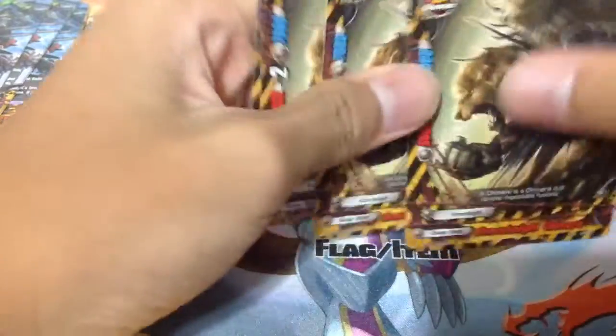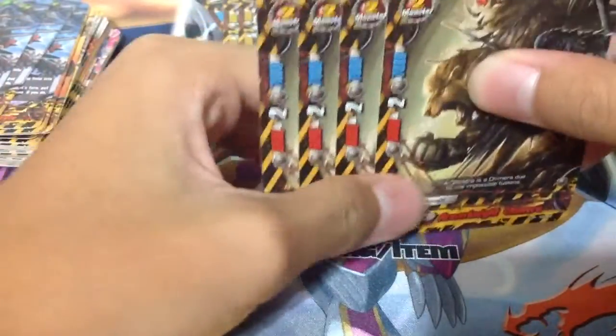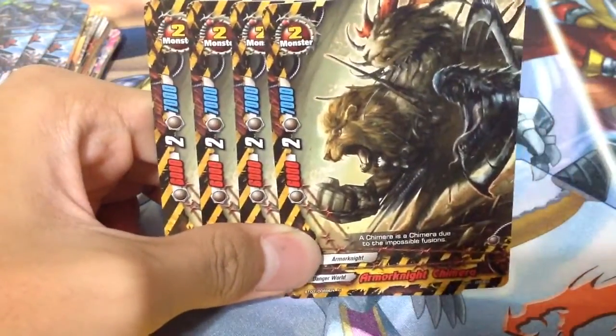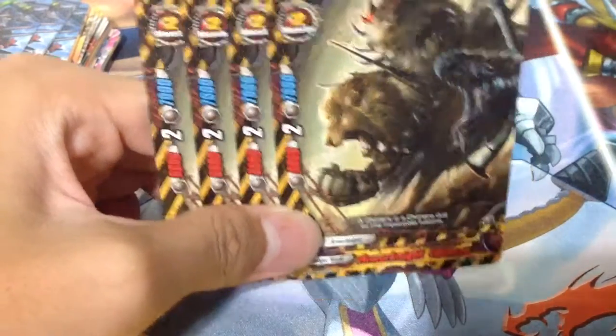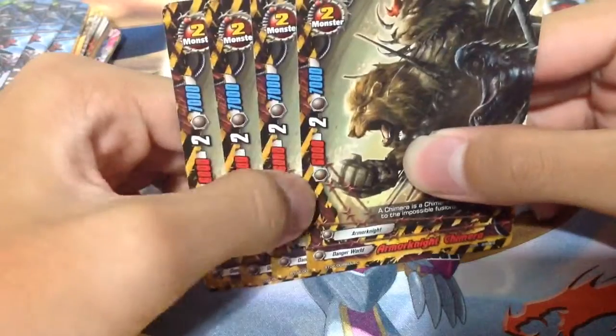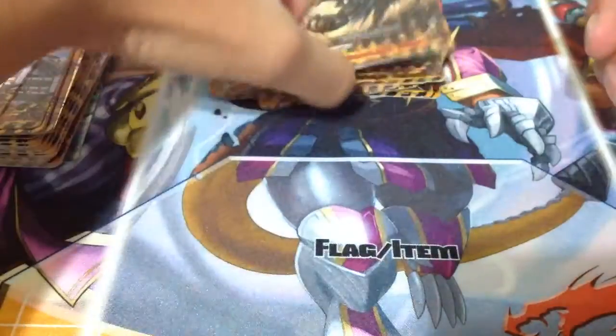Next size 2 is just a vanilla to fill — 4 copies of Armour Knight Chimera. Nothing to it: just a vanilla with 6k attack, 7k defense, and 2 crits.